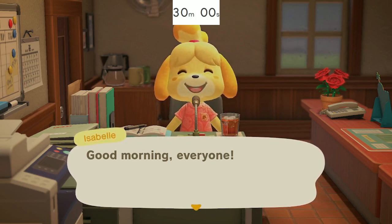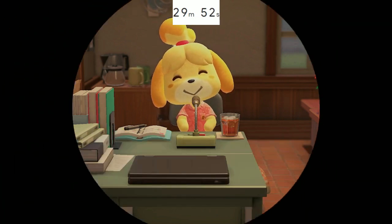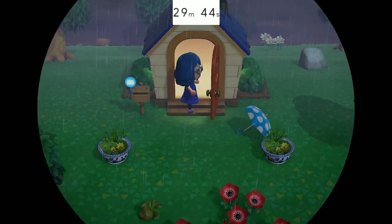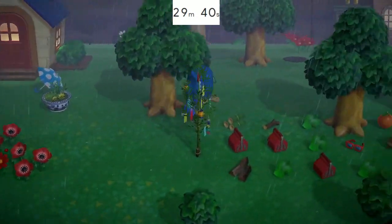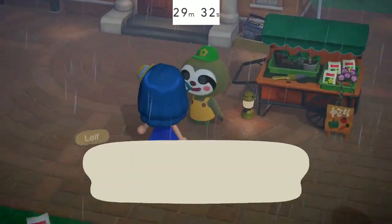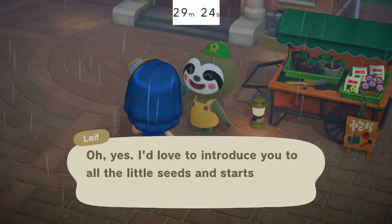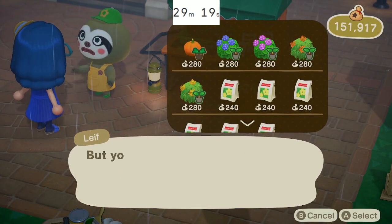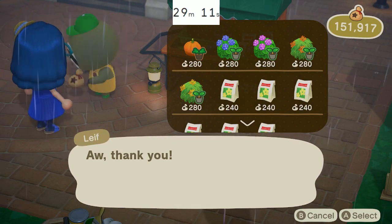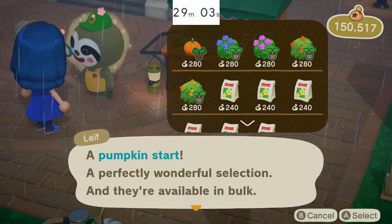Let's start the timer. I did see Leif in the loading screen before Isabel loaded up — I'm so excited. I really hope he has a different crop. If he has tomatoes and carrots again I'm going to be disappointed. Oh my gosh please have a different crop... it's pumpkins! It's pumpkins — are you kidding me? I think he only sells pumpkins in the fall season.